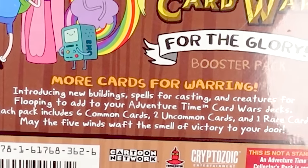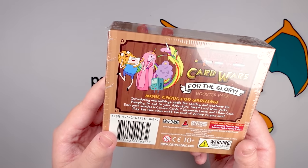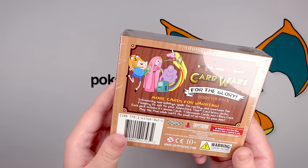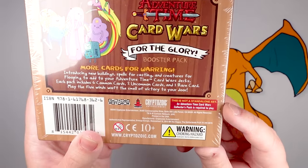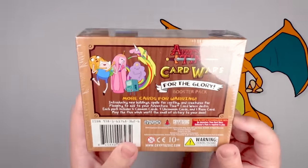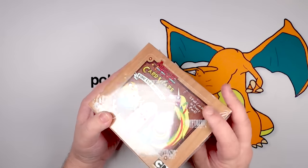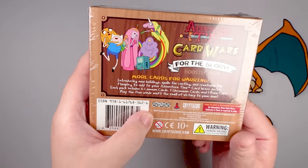Let's take a look at the back. 'More cards for warring! Introducing new buildings, spells for casting, and creatures for flooping.' Oh, that Adventure Time talk. Each pack includes six common cards, two uncommon cards, and one rare card. 'May the five wins waft the smell of victory to your door.' This is not a standalone set — an Adventure Time Card Wars collector's pack is required to play. That probably doesn't matter because these definitely aren't in print anymore. Copyright 2014 — so these are almost a decade old.